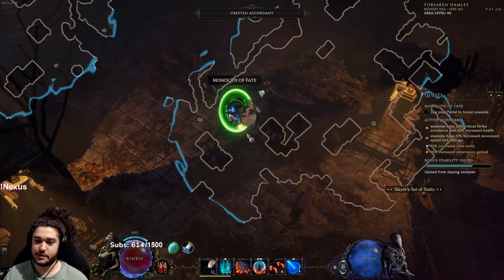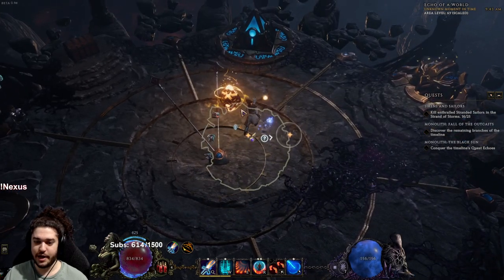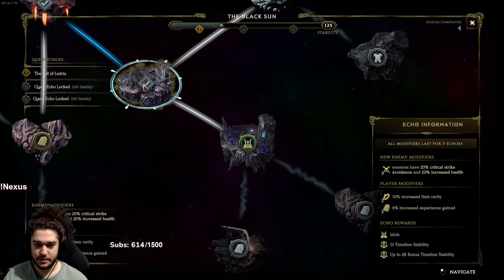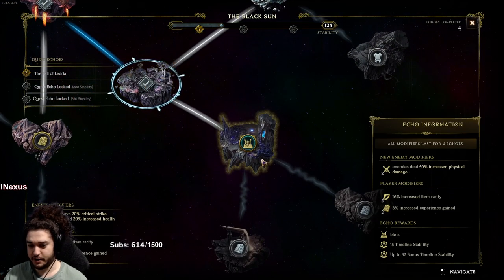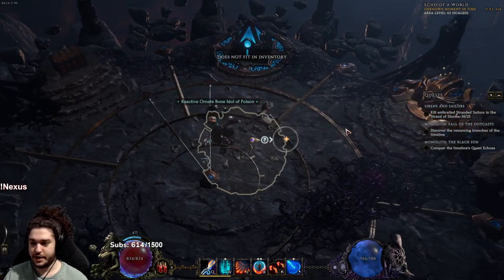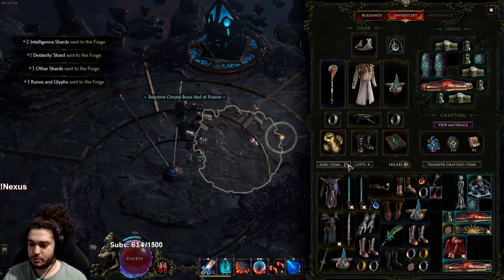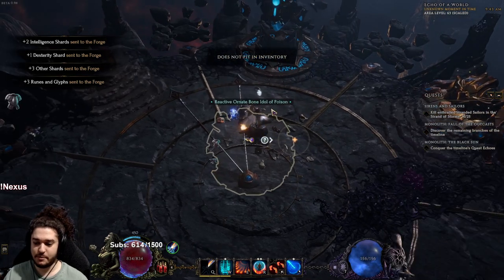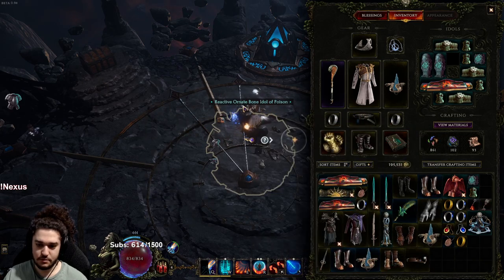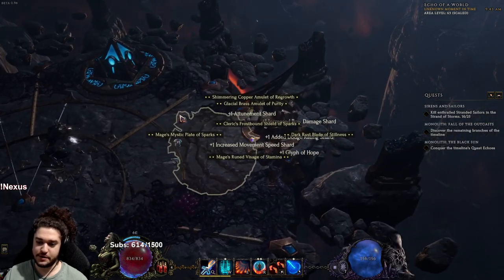Let me go ahead and open a portal and leave here. We get our reward — that loot right there came from this run. I'll take those Idols and look at them later. And then this right here is my loot for the overall amount of mobs I've killed. Got some nice vacuum loot.